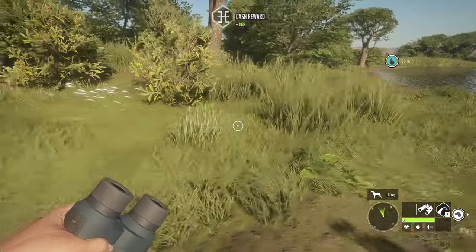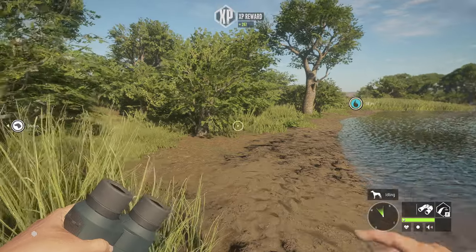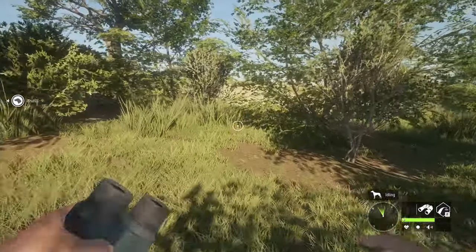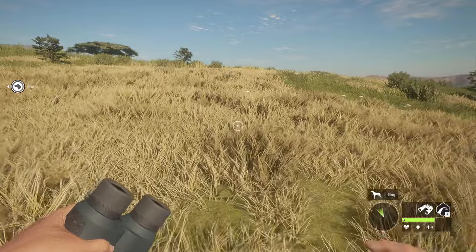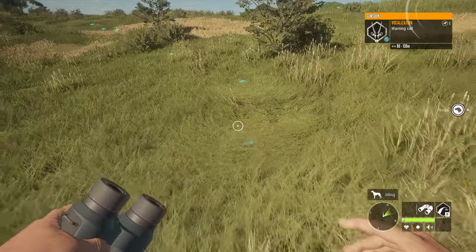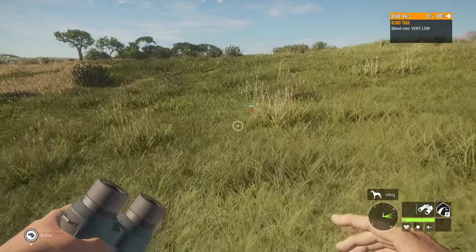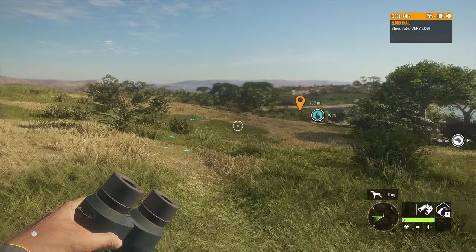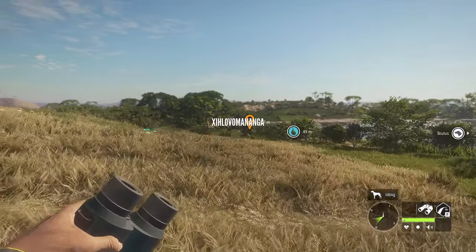I hit this guy here and I think I hit another one over here — he must have gone down pretty quick. I'm guessing this is the third one I hit. I'll run over and see if we can find that vital blood trail and then make a decision on whether to follow that animal. No organs hit. I've got plenty of gemsbok — if the next blood trail doesn't lead somewhere soon I'm not following it, that's just going to take too long.